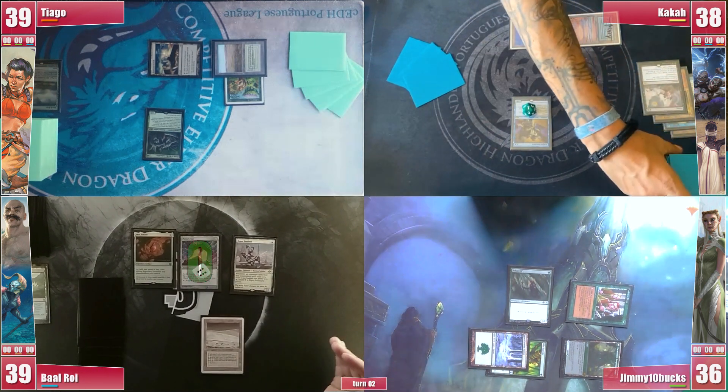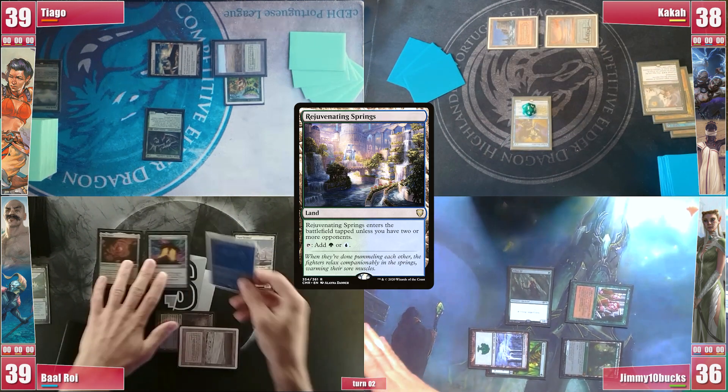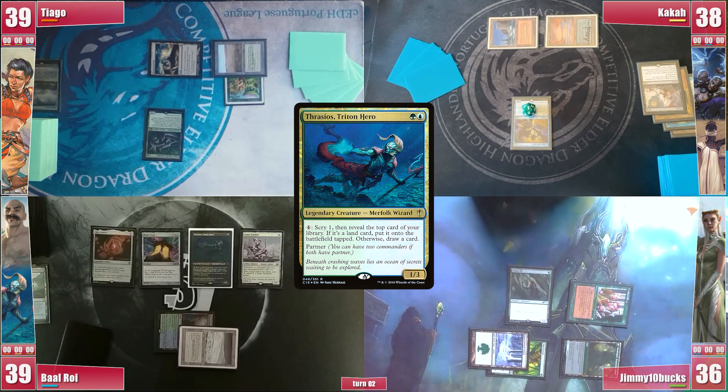We're back to Baal's turn. He wins the Crypt roll, plays a Rejuvenating Springs and casts his Thrasios to get his Mox Ember online, passing afterwards.